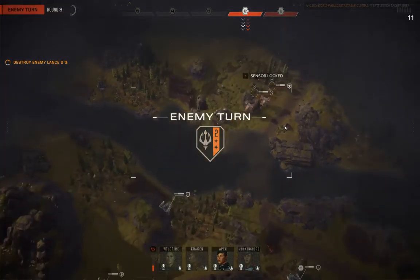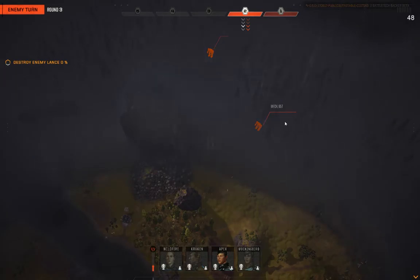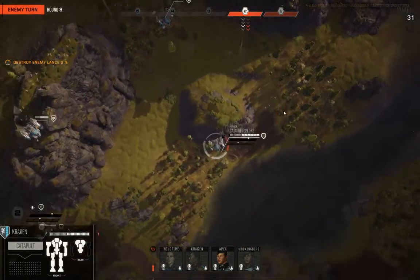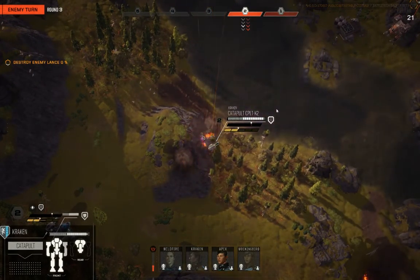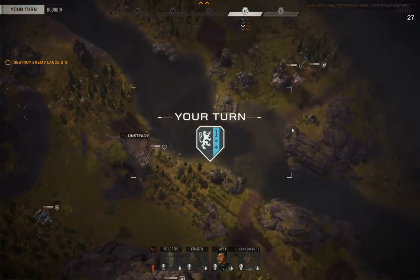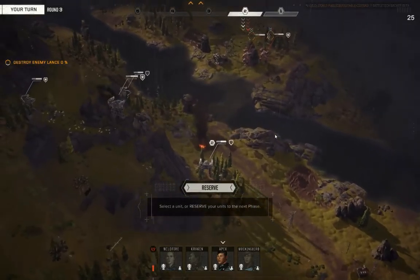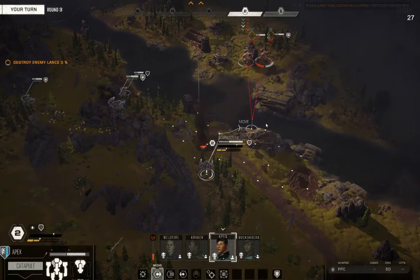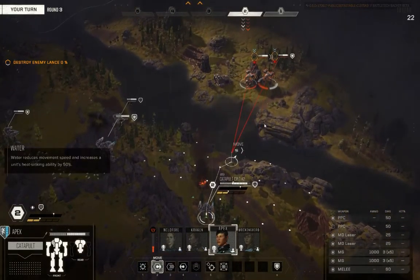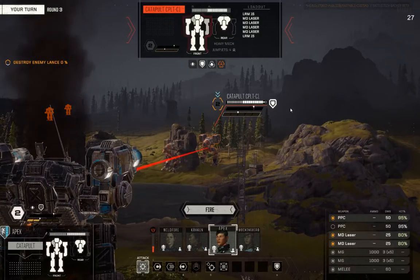We get this tricky little two-hit penalty that we can apply with our PPCs. Anything that we hit is going to take a minus one to hit with its weapons firing back. That's not a lot — I don't know that I would give up 10 damage for a minus one to hit from the targeted unit in too many scenarios. But it might make a difference. We'll see.